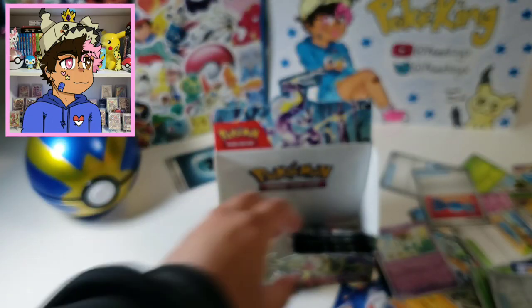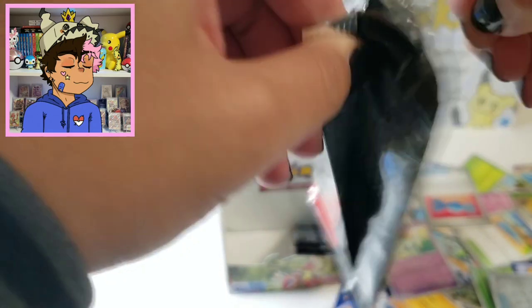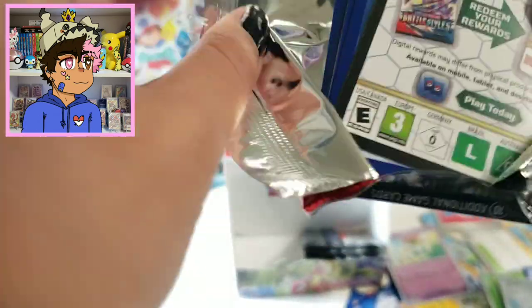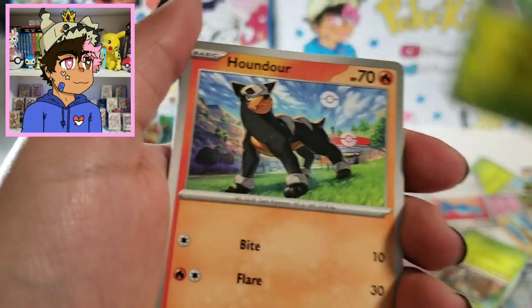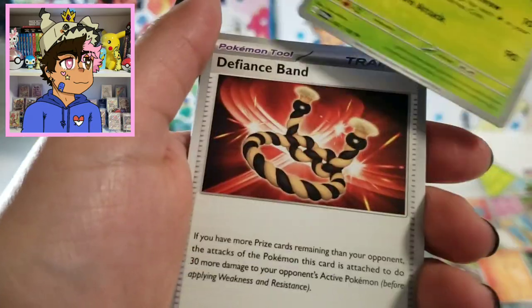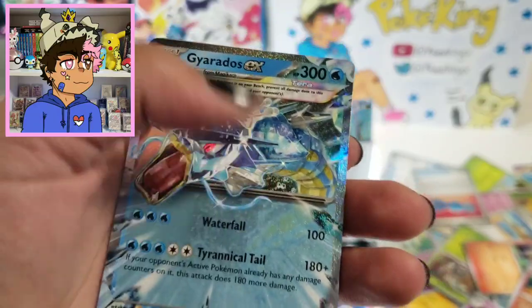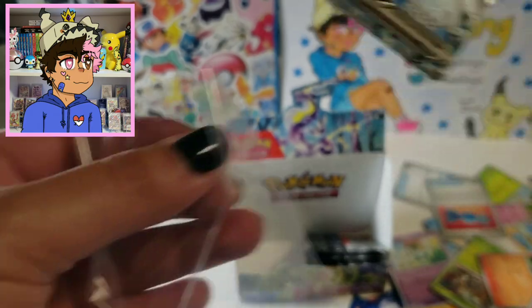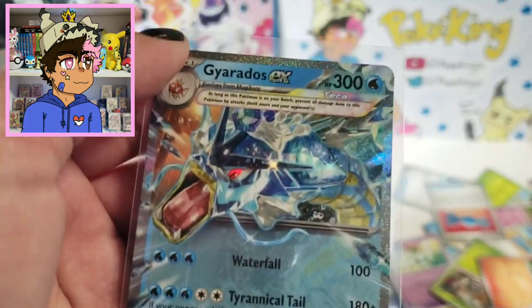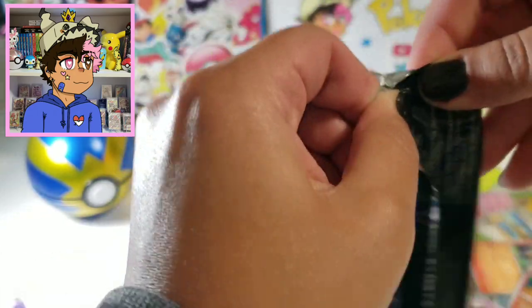We got a Masquerain holo. Wait — that was pack five actually, so this is pack four. Sometimes I can't count. These cards feel very thick — that's another thing. Oh shit, we got the Gyarados EX! This is actually a two-star rarity — a Terastalized Gyarados EX. This guy looks freaking cool. We've gotten so many EXs — so many EXs!